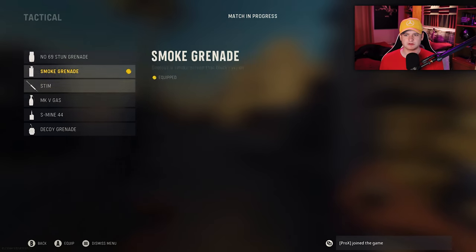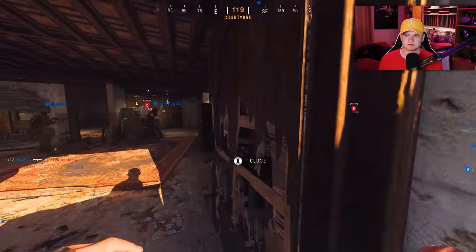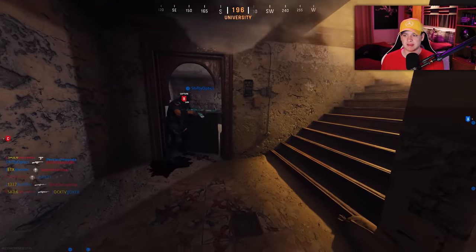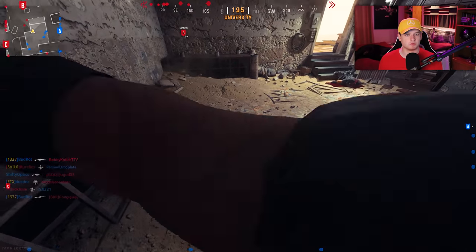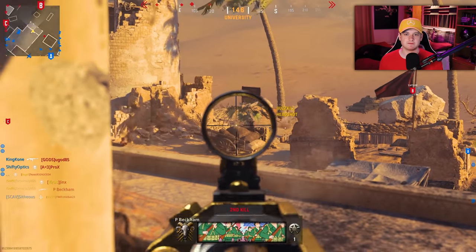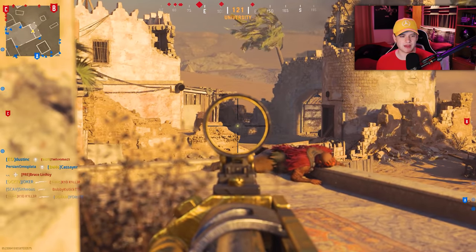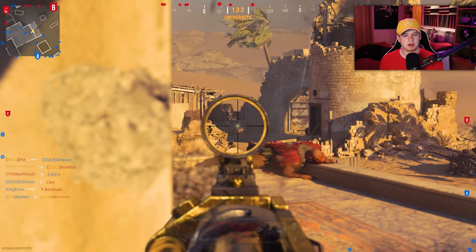One thing I also completely forgot about until now was they added the PTRS — I think it's called just the anti-tank rifle in this game — and whatever the two new melee weapons are. I can go and get those gold once I complete diamond SMGs. I was going to complete them a little bit early, like once they just came out, and I was going to make videos like 'I got the new samurai sword diamond,' but I wanted to complete everything for atomic first.